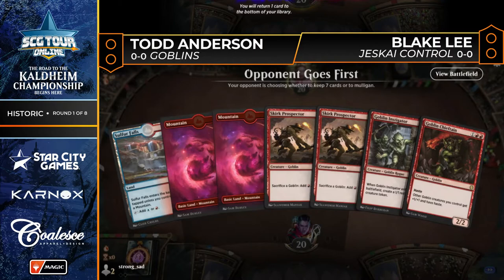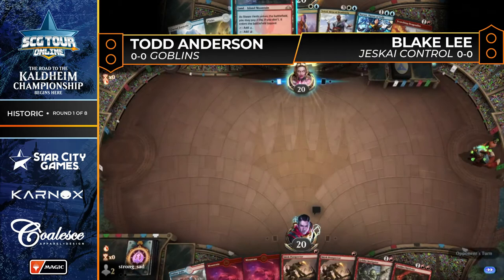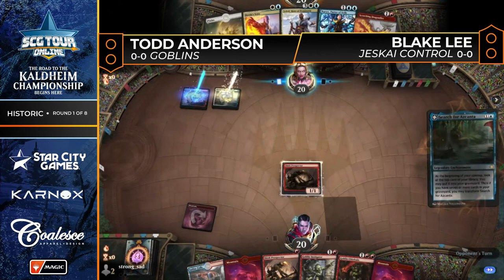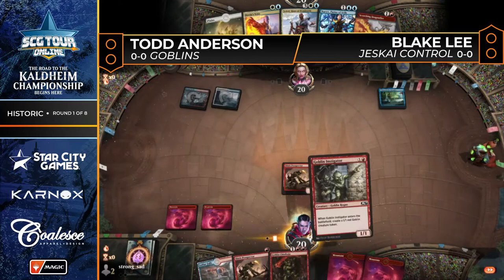Take a look at Todd's deck — is that a Sulphur Falls? It is a Sulphur Falls. What is that doing there? Both players are going to keep their opening hands. Todd kicks things off with a Skirk Prospector. Over to Blake Lee — there's a Glacial Fortress and a Search for Azcanta, an oldie but a goodie. Blake's hand shows a Dovin's Veto, Teferi Hero of Dominaria, Narset Parter of Veils, and a Scorching Dragonfire.